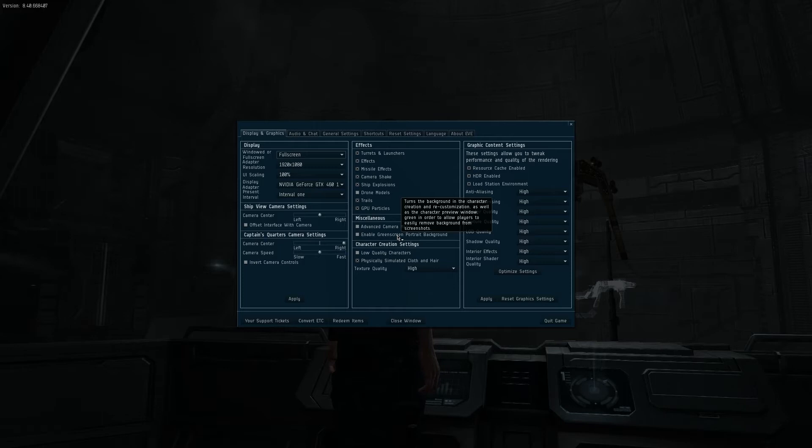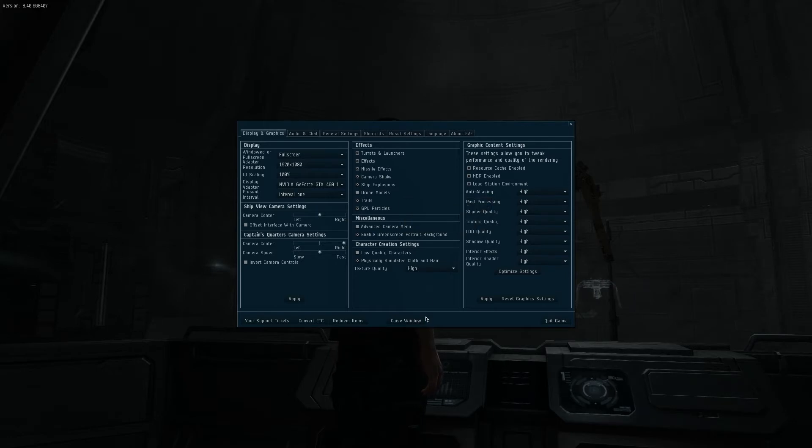It's much easier because you can just select a single color to remove. It can also allow you to replace the background with something else quite easily in editing suites like Adobe Photoshop, Sony Vegas, Adobe Premiere, or After Effects — which I won't be covering how to do, because I don't really know how to do that well. So I'm going to click this, and now it's enabled.